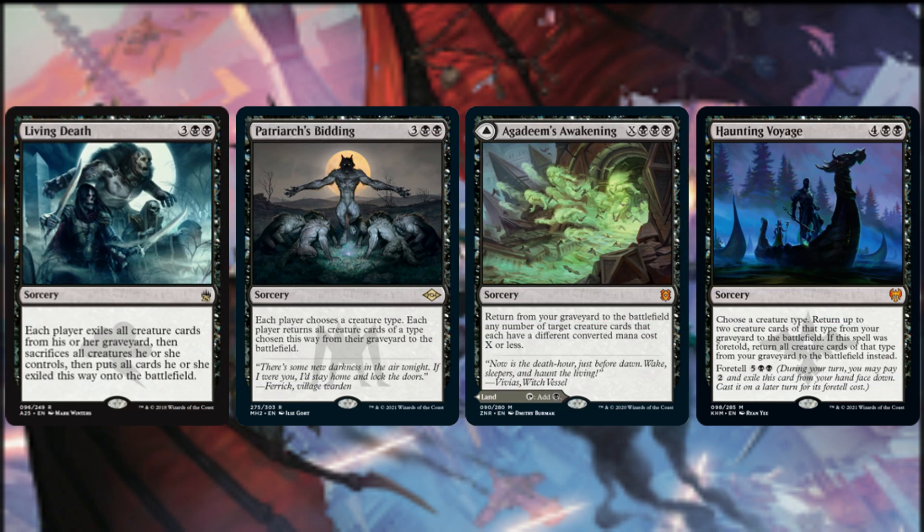There are also various options for mass-recurring our demons from the graveyard. Living Death swaps each player's creatures in play for their creature cards in each graveyard — similar to Exhume, caution must be exercised as we must be mindful of what we're putting onto the battlefield from opponents' graveyards. We have a somewhat tempered concern with Patriarch's Bidding, where each player chooses a creature type and returns all creature cards of that type from their graveyard to the battlefield. As tribal archetypes are quite popular in EDH, we must be sure we do not help our opponents more than ourselves. Remember, this is a Demon Tribal deck — we should always be helping ourselves.